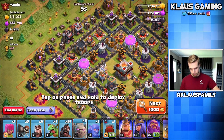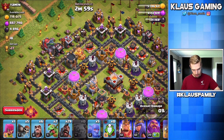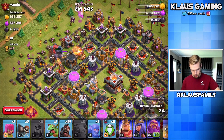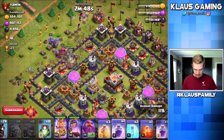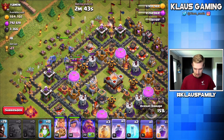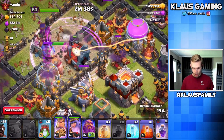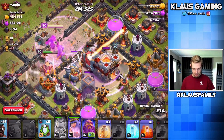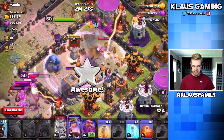If we can take out that Eagle Artillery early, we're going to be sitting pretty. So let's go Golem down, let's go Wall Wrecker, let's take out a few buildings with the funnel troops. Let's go King, Bowlers, and Queen. I'm going to save my Warden for my Hog Riders. Let's drop a Rage right in there. And as soon as the Wall Wrecker breaks through that wall, we're going to have ourselves a good time. Let's drop another Rage, pop that King's Ability through there. Those Valkyries under Rage are just utter pure destruction — it is beautiful.